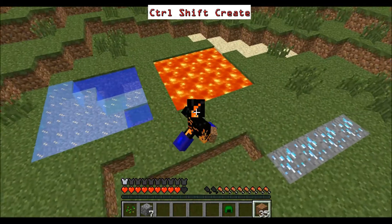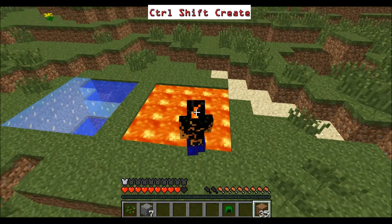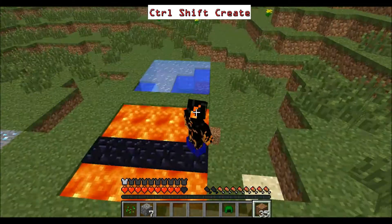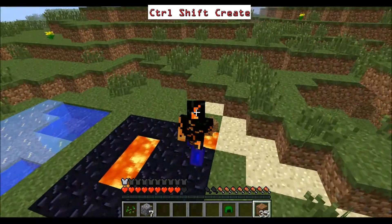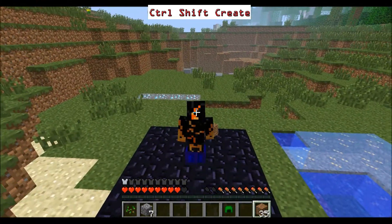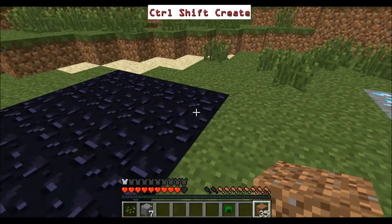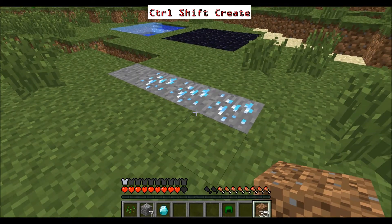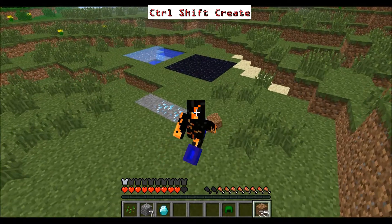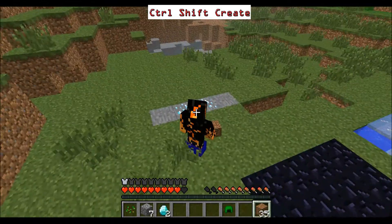If you're mining vertically downwards — because you're a noob — and you're wearing these, the lava you land in will turn to obsidian, which is really quite handy. See, I just got rid of all that lava. And as you just saw, when I walked across that diamond ore, if you stand on it the ore breaks and the diamonds come out automatically.